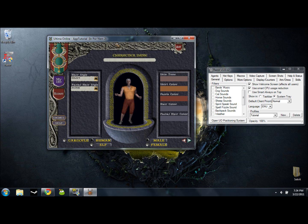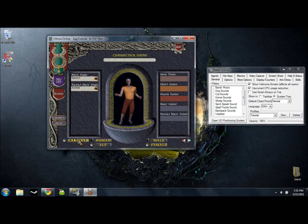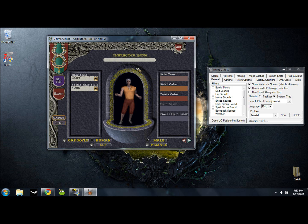Here's the character creation screen. This is all just how you look — it doesn't affect your playstyle at all. You can go ahead and select your hairstyle, facial hairstyle, skin tone, pants, shirts, hair, whatever. Unfortunately, you can't be an elf or a gargoyle — only humans, male or female, whatever you like.